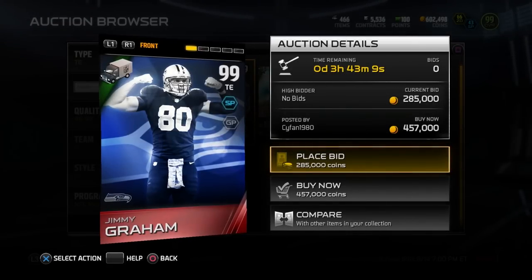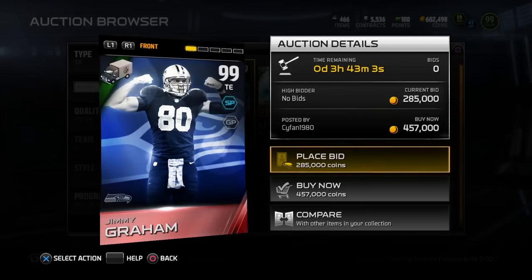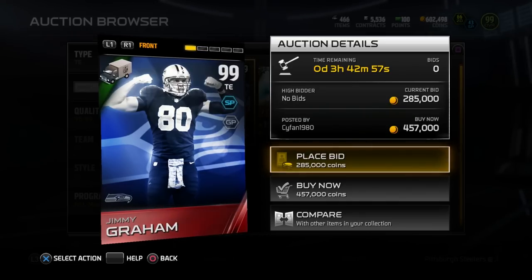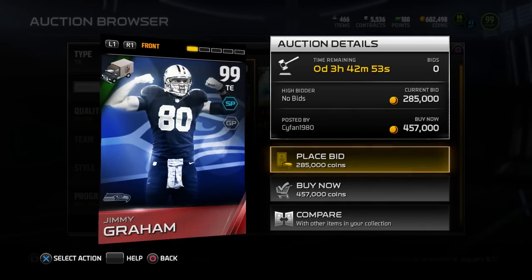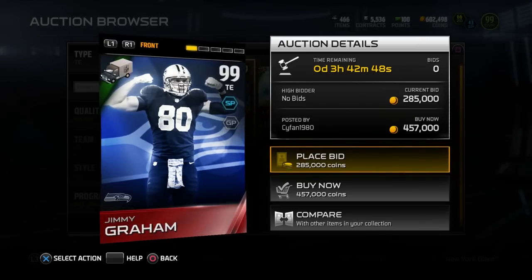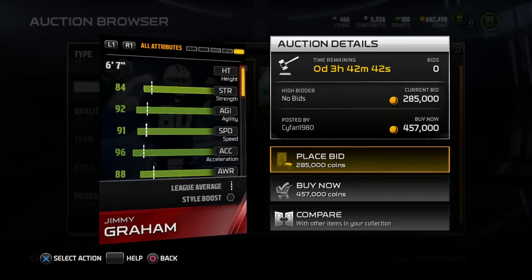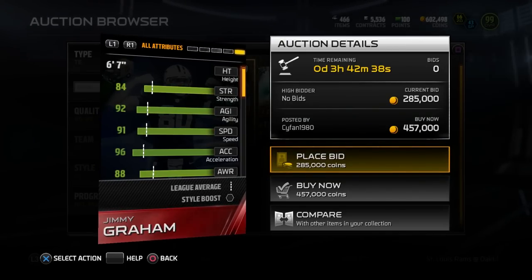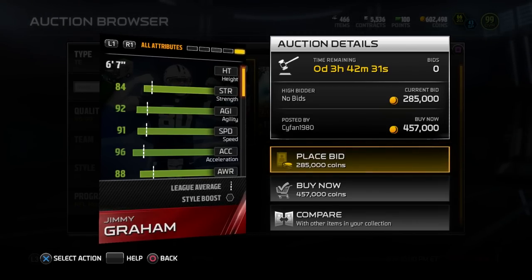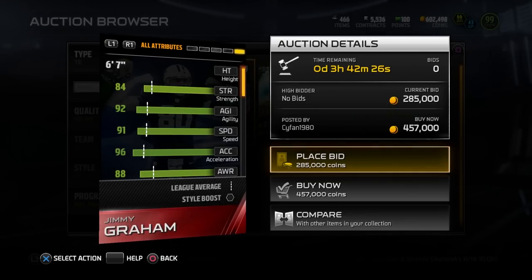The first card on this list today, number 5, is Jimmy Graham — the NFL Movers card. This is actually a duplicate attribute-wise to the positional hero set, which included a New Orleans Saints card. Very similar player art; he's actually wearing a Saints helmet in that picture. But Jimmy Graham moving over to the Seahawks, they did decide to give him a Seahawks card as well. Look at some of these attributes: 91 speed, and Jimmy Graham is obviously one of the biggest tight ends in the league — 6'7" listed on this card. 96 acceleration to go along with that 91 speed, so he is definitely a big playmaker, particularly in the red zone. He has decent strength at an 84.